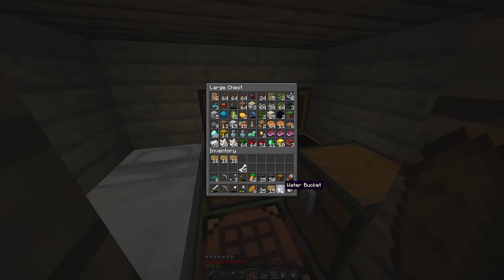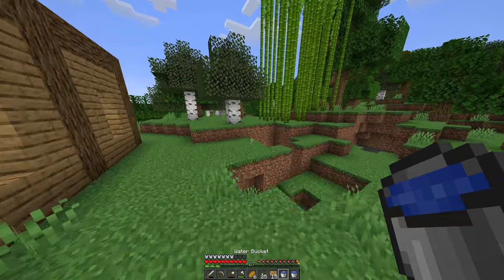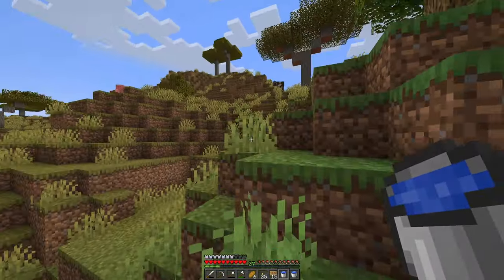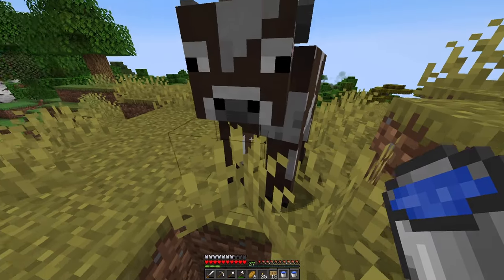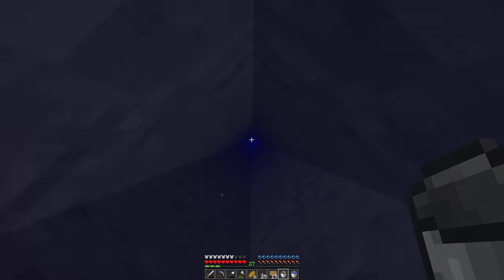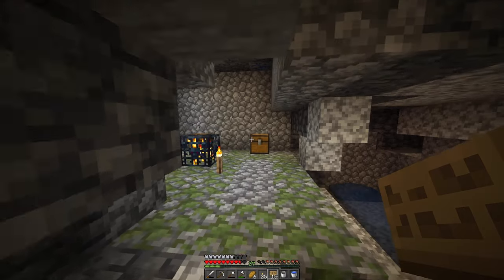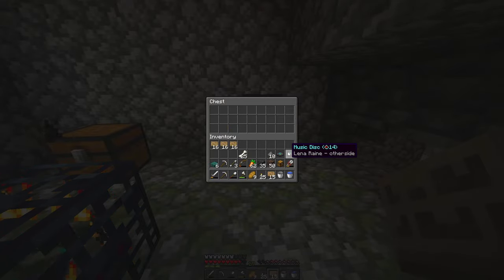Let's head over to where that mob spawner is — gotta find it somewhere. I made the hole all the way down and it's at deep slate level, pretty far down there. Should be around here — oh hi Mr. Cow, you showed me the way, thank you. I'll just drop a water bucket down. So it's just a zombie spawner, nothing too fancy. There's a few things in here, I guess I'll take the bread, but two music discs is kind of weird.